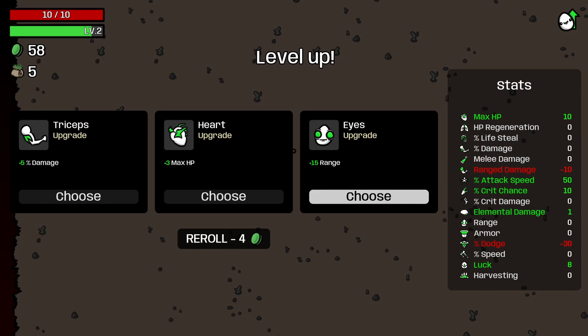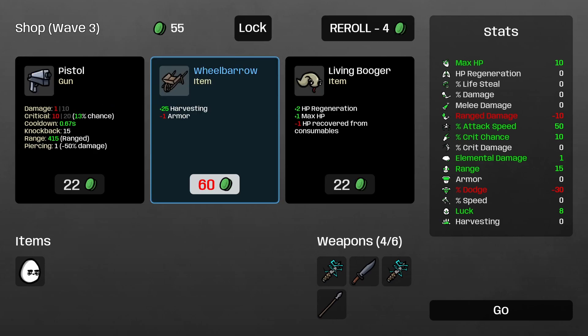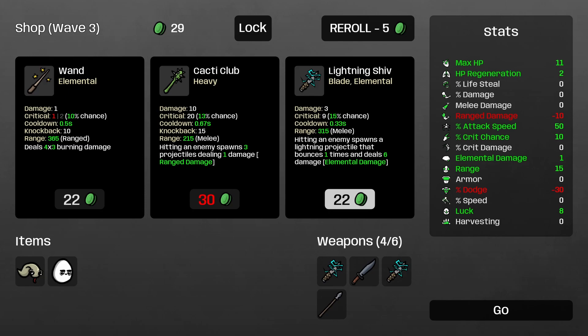Plus 15 range — range is good, we'll take it. The hedgehog gives plus two melee damage. We're not doing much melee damage, plus one range damage — we could take that to help us a little bit, but it will lower our regen. I'm going to re-roll. Wheelbarrow — I've got no armor as it is, so not great. Max regen — I can't afford it anyway. We'll take the living booger, and I don't really want to take the pistol. Another lightning shiv.